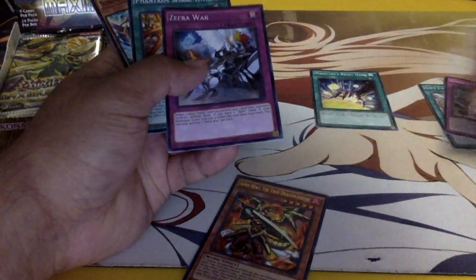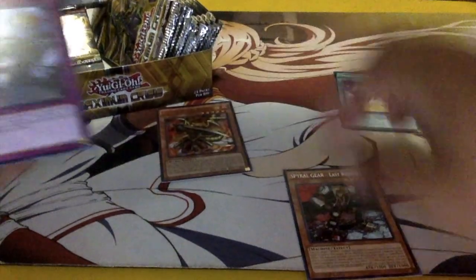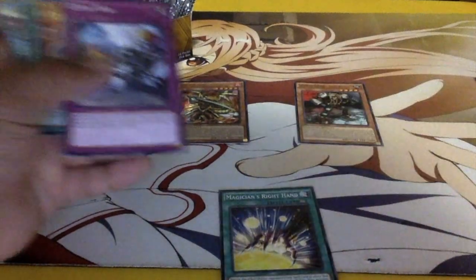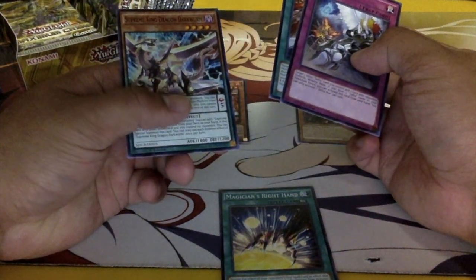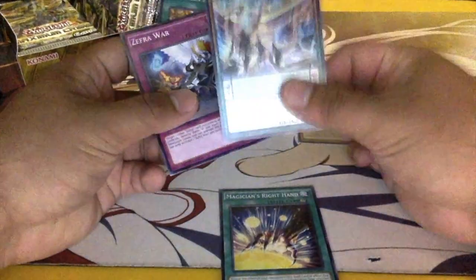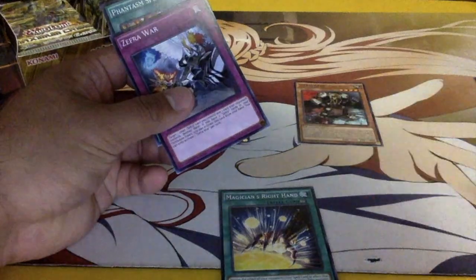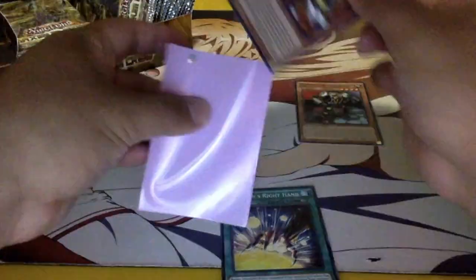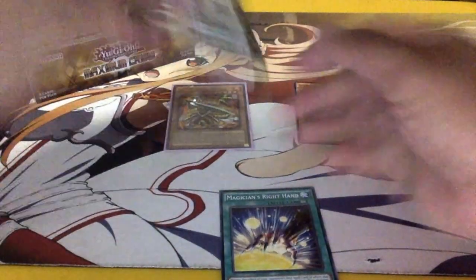Here are the rares — let's move these up. We got Zephyra, War Phantasmal Spiral Wave, and Supreme King Dragon Darkwurm. I'm actually really interested in making a deck for that, so I'm putting it aside for myself as well. And the Ignis Heat — Ignis Knight, sorry. Cool, next pack.